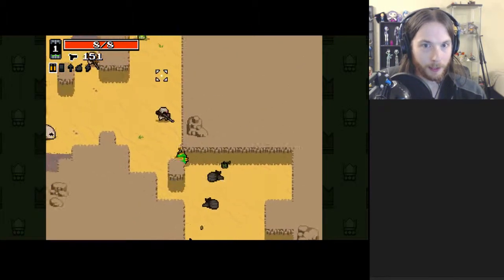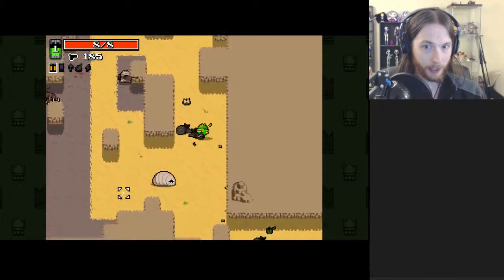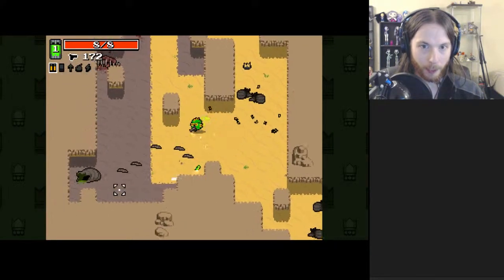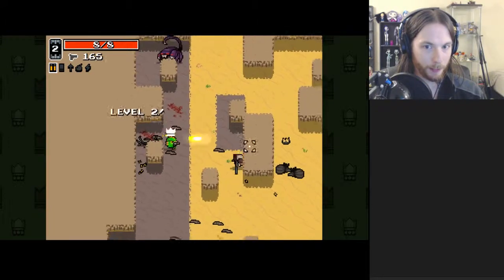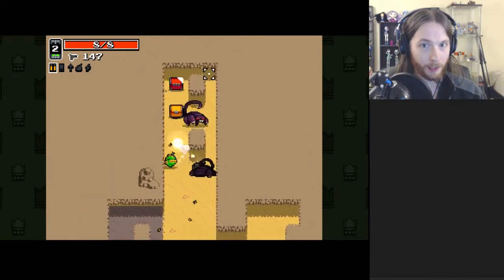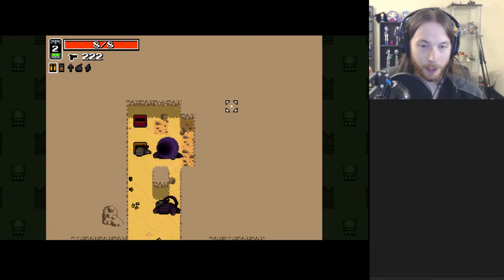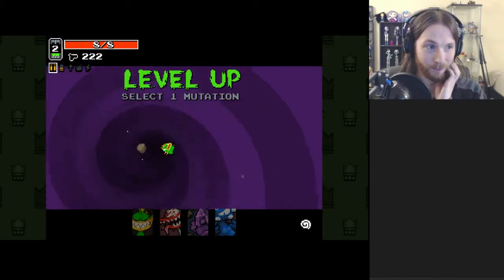Just having more ammunition doesn't sound like a great skill — it sounds like it's meant to offset newbiness or poor accuracy, but it's not. It's very important, because some of the stronger weapons that drop later in the game have a really high ammo drain. Having tons of ammunition means you can use these earlier, and for longer, and more effectively. And if you really pile on the ammo mutations, you can kind of go crazy.